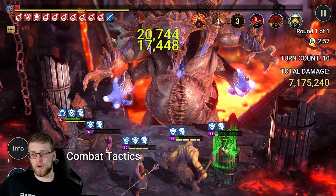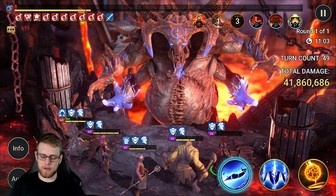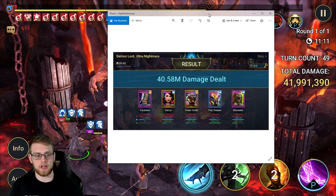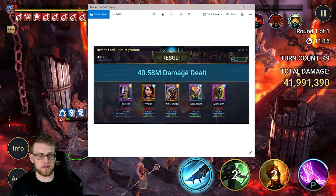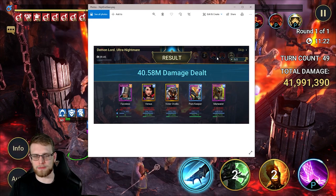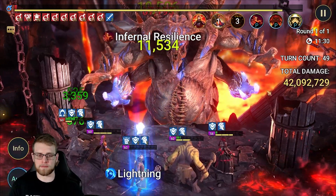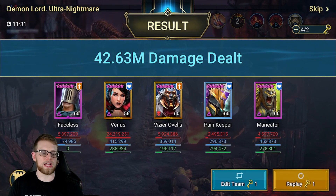I'll be back at around turn 49 to show you the damage done so we can compare and contrast which set performs better. Let me jump back in right before the clan boss match ends. Pulling up the screenshot from before - I did 40.58 million damage previously. With the retaliation set I already had 41 million on turn 49. We still have a few turns left - let's see how this finishes out. The team is dead, let's look at how this damage breaks down.